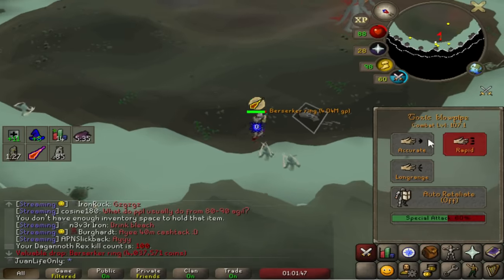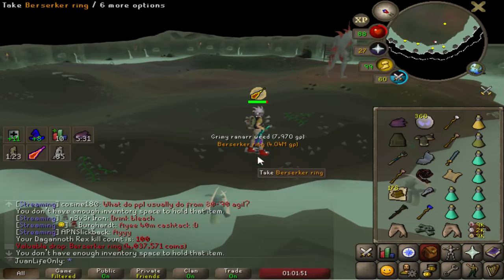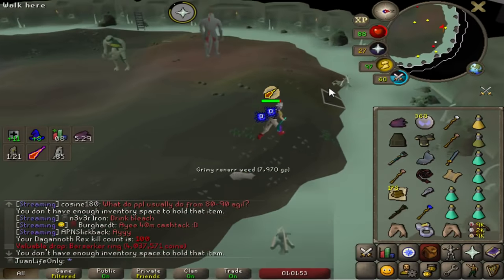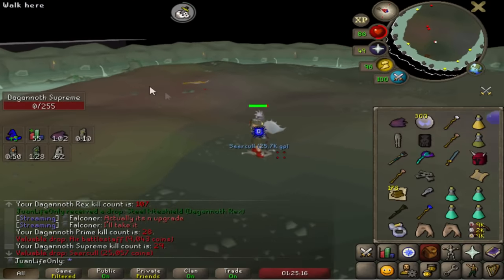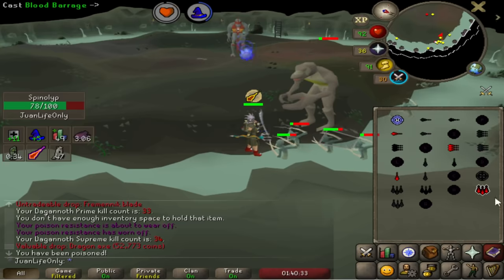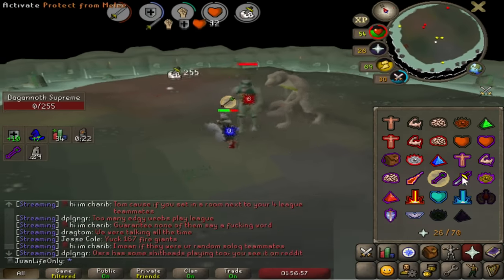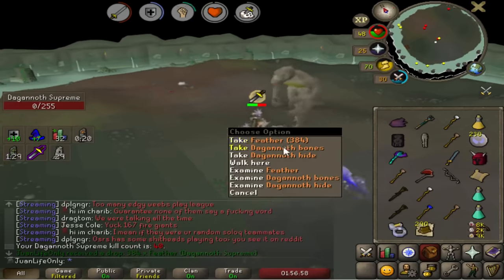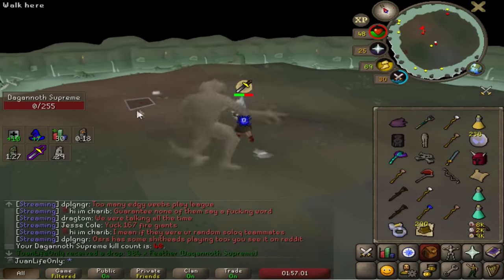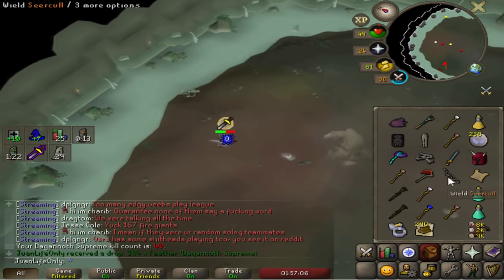Got a Berserker Ring drop — but I already have that one as a placeholder. I did a lot better than I anticipated with this static gear at Dagannoth Kings. I managed to get over 100 kills with this setup for my first time, which is really nice. I can definitely do a bit better next time because I now know the nuances of what DKs is like with this lower level gear and stats.